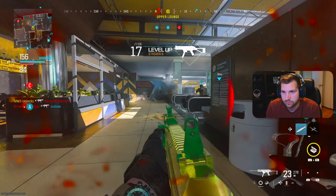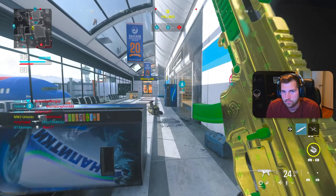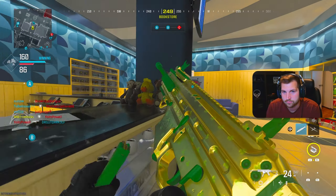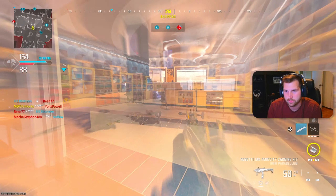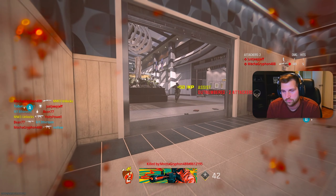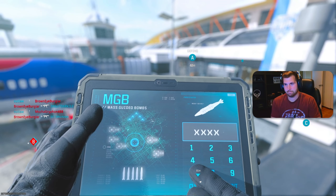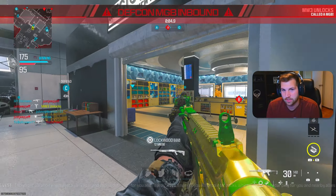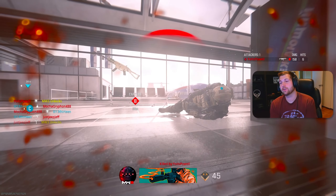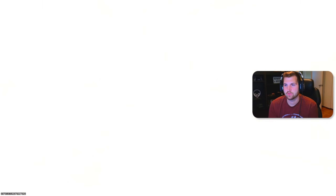I'll leave the link to their Discord down below. Y'all want to see the nuke? There it is baby, let's go — the green and gold camo nuke! Let's get it. Oh, sweet as hell.